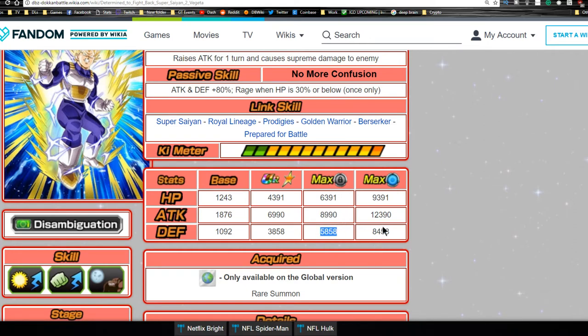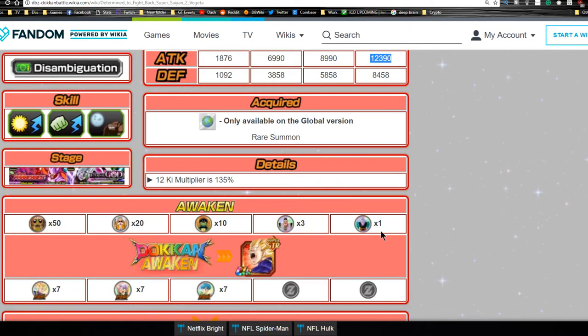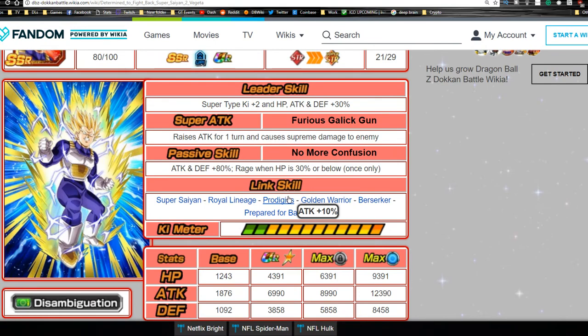With full dupe system unlocked: HP 9391, Attack 12390, Defense 8458. His passive skill is an unbridled 80, and when you Doken awaken him it's 100 and his attack stats are even higher. He has a 135% 12-Ki multiplier, which is a bit low, but overall he's a really good unit — he tanks well and hits really hard.